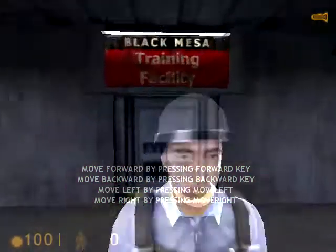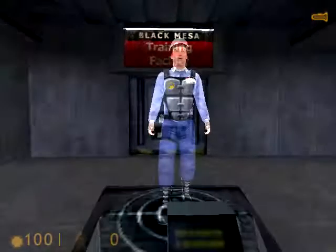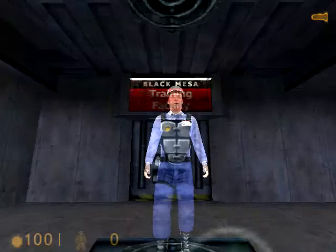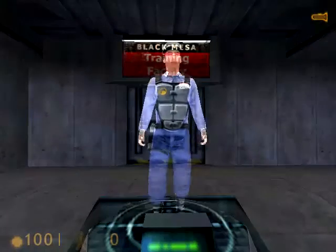Welcome to the Black Mesa Hazard Course for Security Guard Training. I'll be your holographic guide to assist you in your training. Begin by putting on your vest and helmet — you'll find this equipment in the next room. Whenever you see one of these buttons, press it and I'll repeat instructions or show you how things are done.